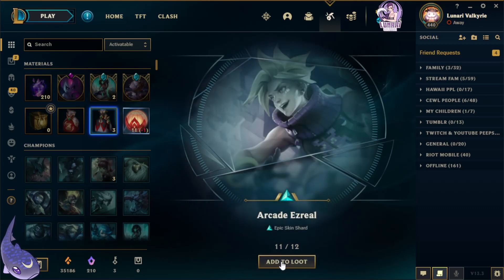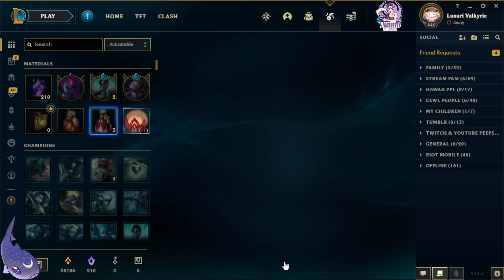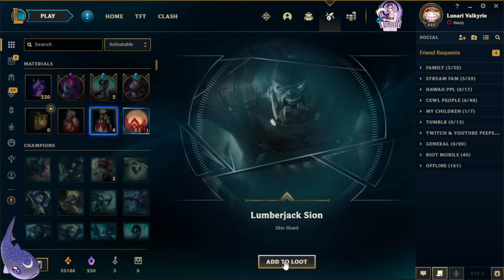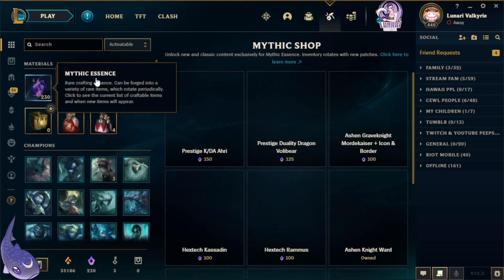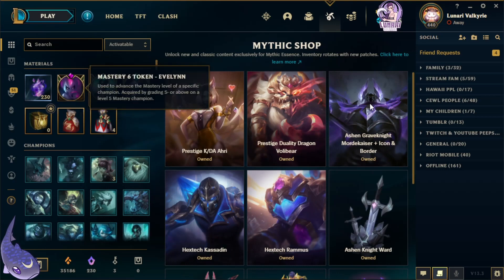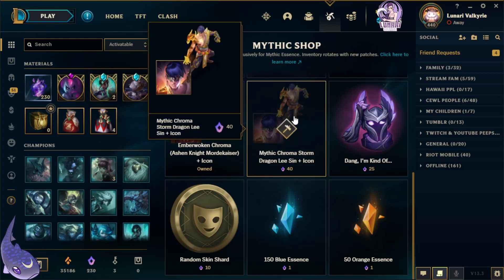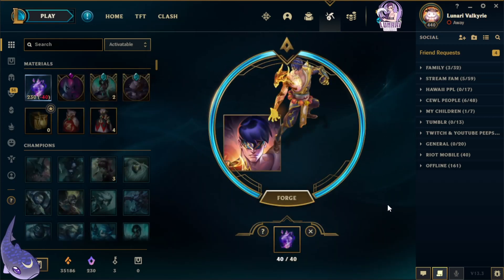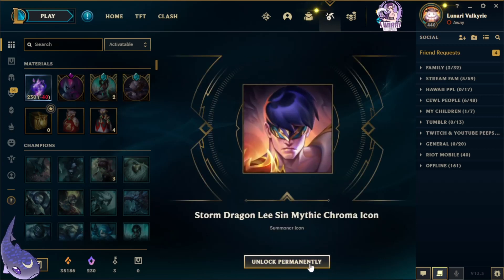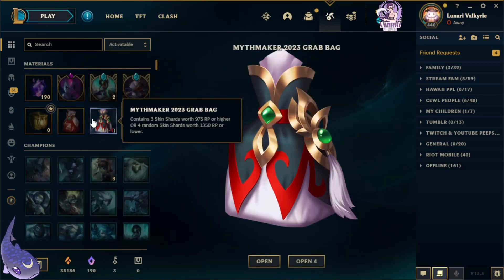Warden Gragas, Arcade Ezreal, and 20 Mythic Essence. We get one extra with Lumberjack Sion — wow, look at that, certainly gathering a lot more Mythic Essence now. Shall we pick this up? You know what, let's do it — let's get the chroma. Storm Dragon Lissandra mythic chroma — very nice! Anyways, back to the grab bags.